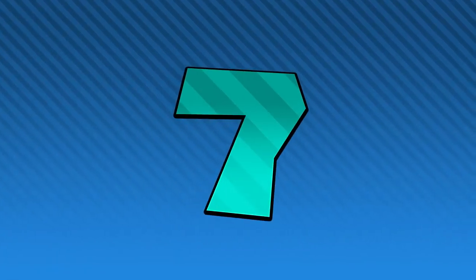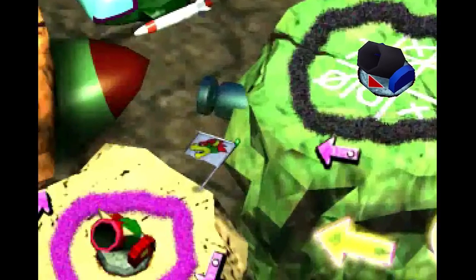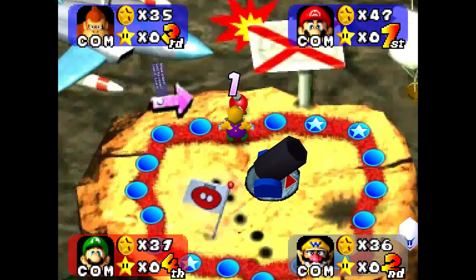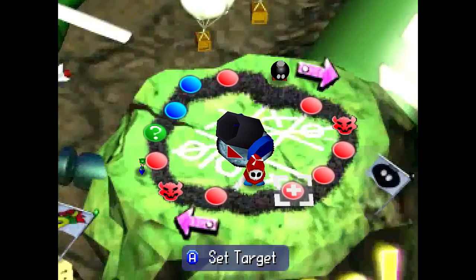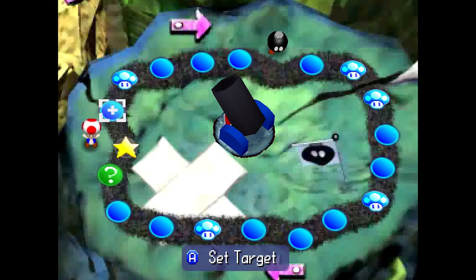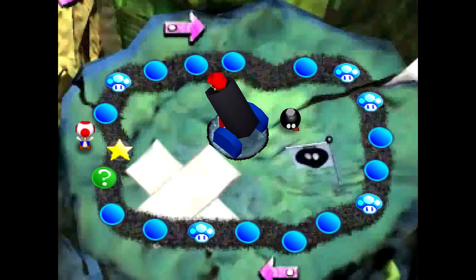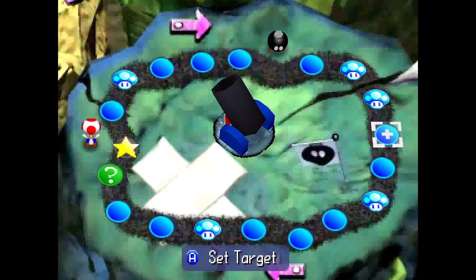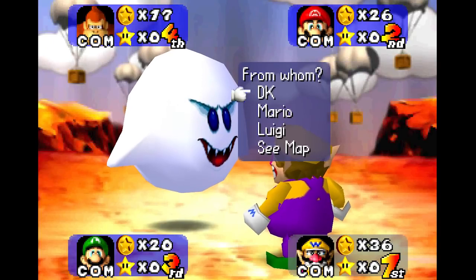In seventh place, we have Wario's Battle Canyon with a total of six votes. This board suffers from total unpredictability. The board is made up of five different islands, and the only way to get from island to island is to get to the Bamom, who will throw you into a cannon and shoot you off to another island. Where you land is random — there's a roulette that you can possibly time, but it's going to be random. And if you end up landing in front of the Bamom of that island, you're just going to leave. You can roll the number you want, but the moment you hit the Bamom, it could all go in a completely different direction. The music's nice, at least.